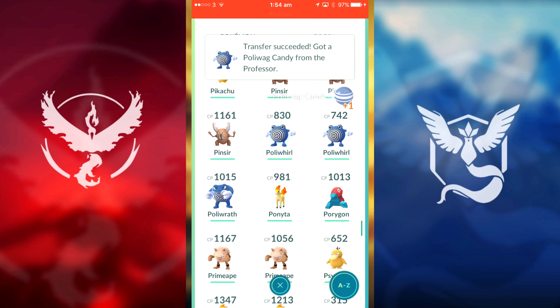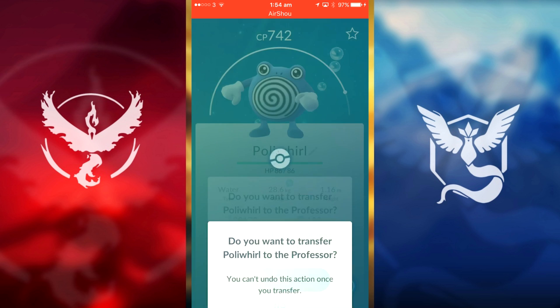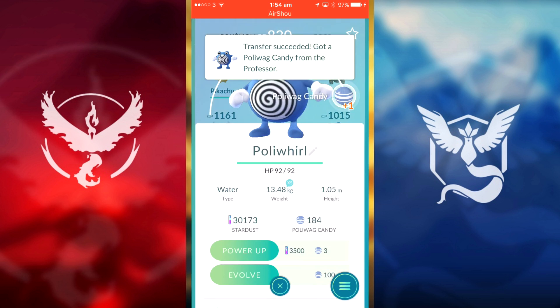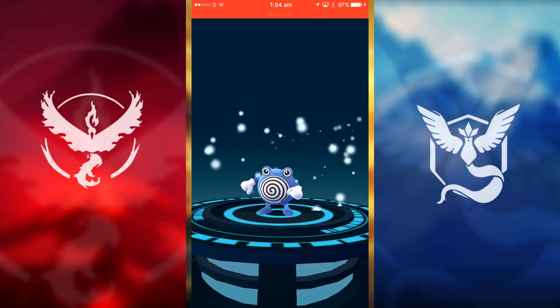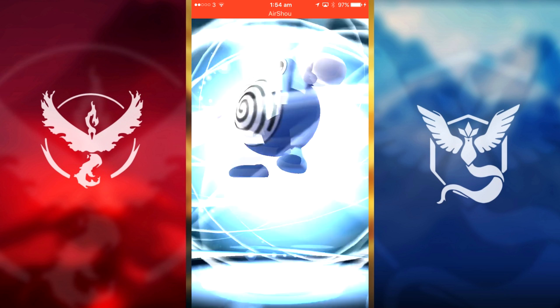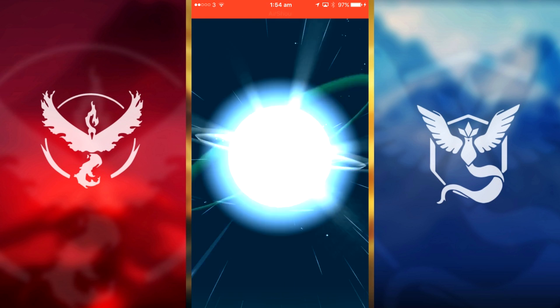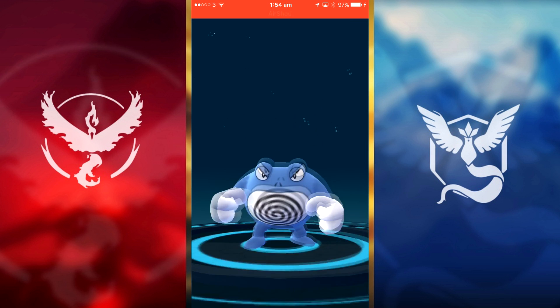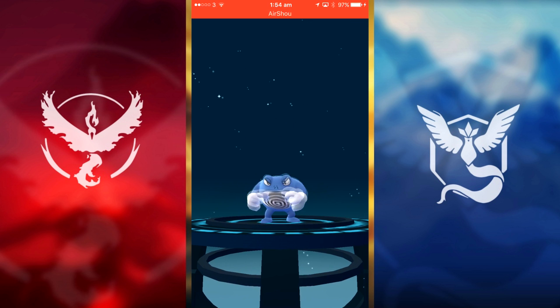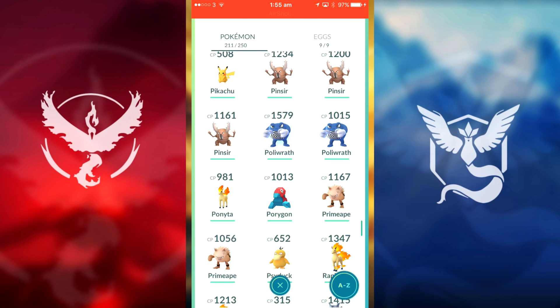We'll get rid of the lower one. We're going to evolve this one now into a Poliwrath. I'm so lucky I had the double XP egg running. Hopefully we get tons of XP. CP maybe 1500 or hopefully higher. 1500 — I seem to be calling all the stats! That's our current Poliwrath.